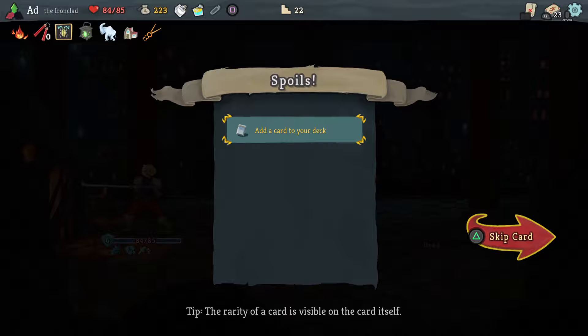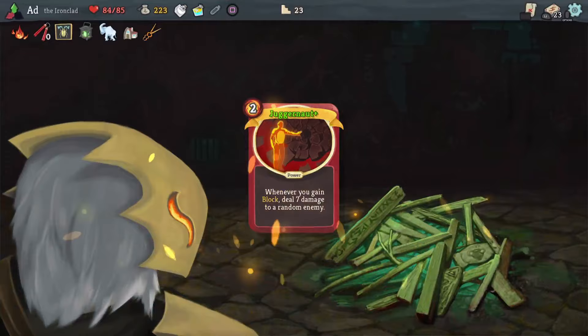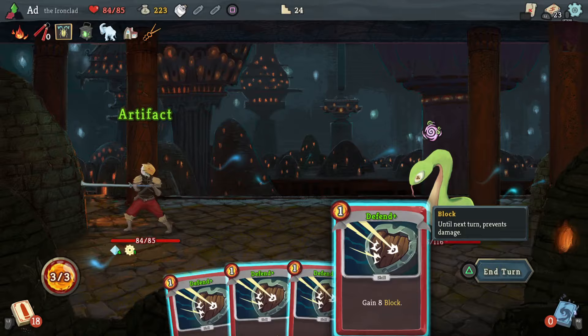Let's upgrade Juggernaut, just to remove that random chance that it won't get upgraded when it gets drawn. What a terrible opening hand — however, we're going to play Artifact, negate the confusion coming off the Snecko. Very nice.